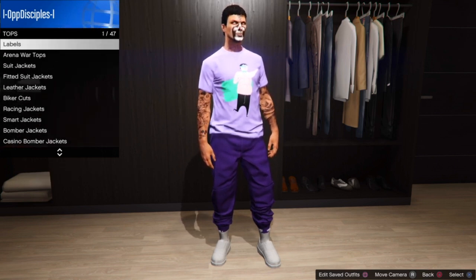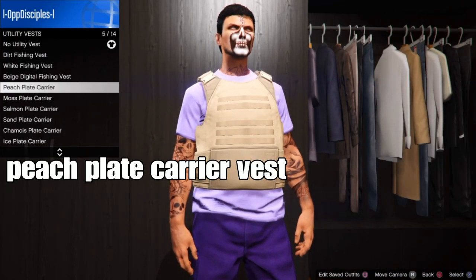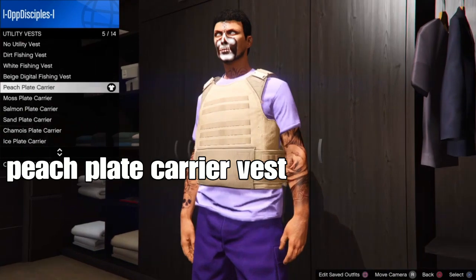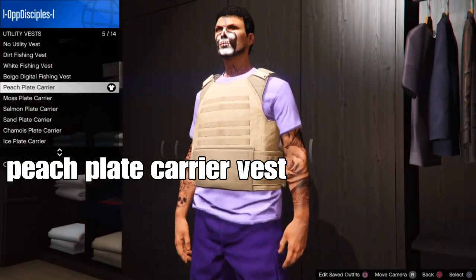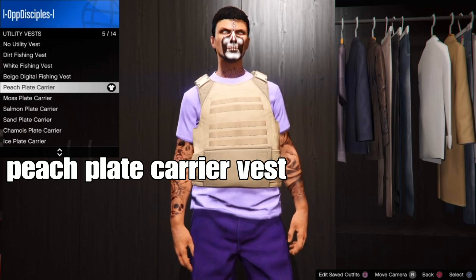From there, with your t-shirt selected, you basically want to select a peach plain canvas — or any type of canvas of your choice. Once you've got that done, the next step is easy and simple.